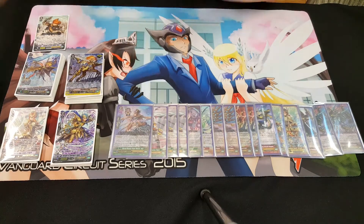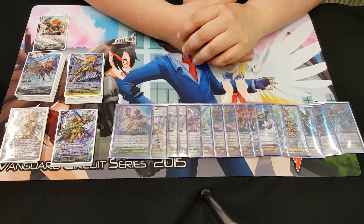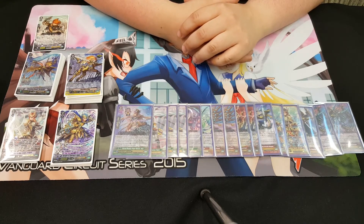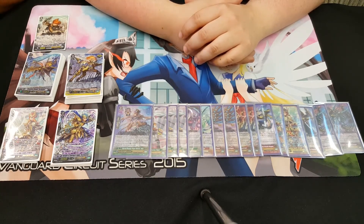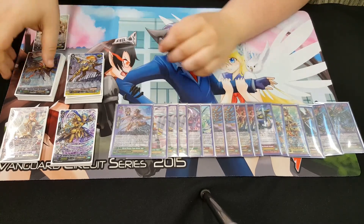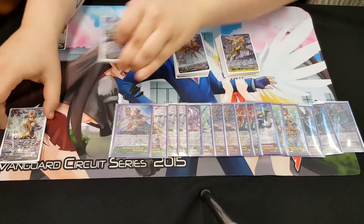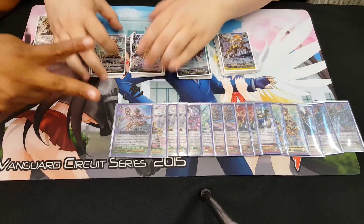That's the deck. Alright, awesome — SPs! If you have any questions, comment below about the Gold Paladin build. Feel free to comment on the video and I'll have Sam respond to you directly. Thank you so much for the Deck Profile, Sam — that is it for the Deck Profile on Gold Paladin Gurgut with Ezel. I'm Alphonsus signing out. Please remember our new segment: Who is the real Alphonsus? Peace, take care guys.